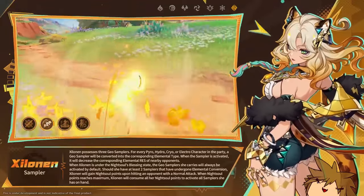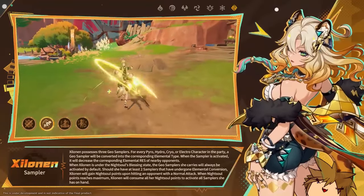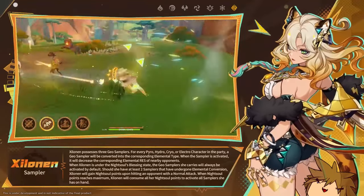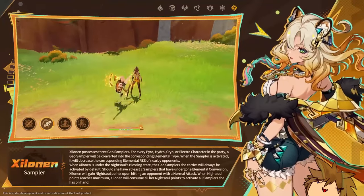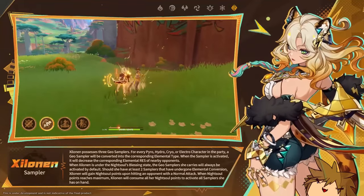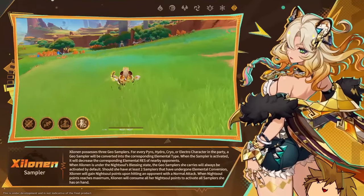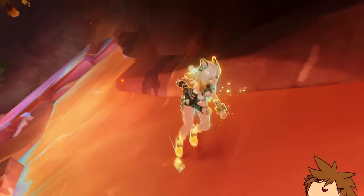She is a hybrid of a damage dealer and a support character. If you use her elemental burst and your elemental alignment is of different types — Hydro, Cryo, Pyro, whatever it is — you will heal your teammates for a certain amount of HP, somewhere around 10,000 HP, while also dealing damage at the same time. This makes her a damage dealer, a support, and a healer all at once, which is massive.